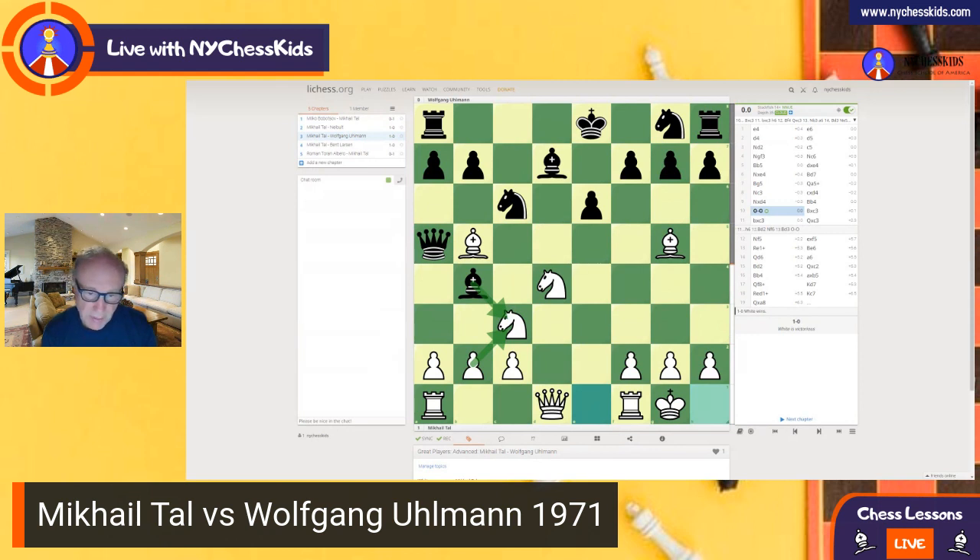Probably the best was not to take the pawn and just develop the pieces. After bishop takes, pawn takes, black captured on c3 and you will see that was a mistake. Better moves are h6 — Stockfish likes this move, and it is a very nice one.